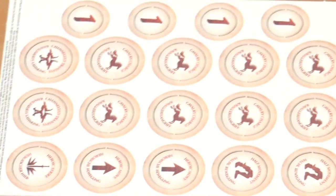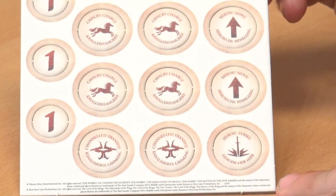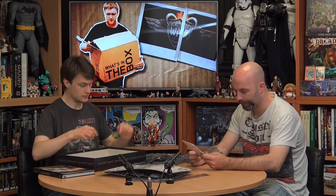Games Workshop have also included a new token set, which helps you keep track of in-game statuses — things like cavalry charging, half movement, heroic moves, heroic strikes, channeling, transfix, and which heroic combats have been declared. There are also accessories like cool dice and measuring sticks in the shape of weapons from the series available separately. One small criticism: there's only one set of assembly instructions for a two-player set.